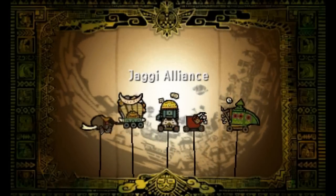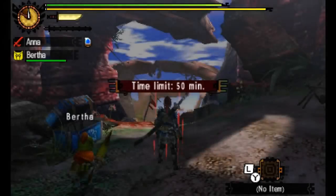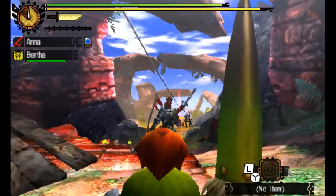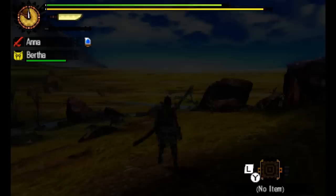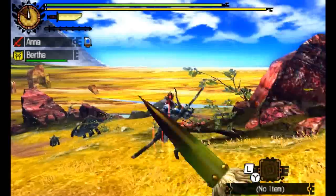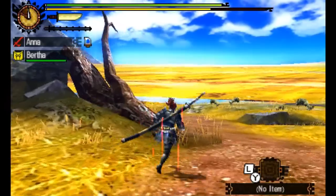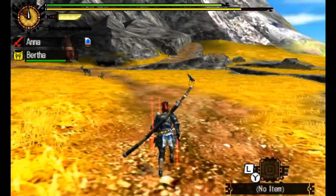We're heading forth now to meet this Great Jaggi and mete out some punishment on him. We'll firstly get some items from the chest — the standard four items: whetstone, ration, potion, and map. Our yellow stamina bar is already quite high. Anna here is equipped with a katana — a fast moving weapon with a rather useful combo attack. It allows you to stay fast on your feet whilst dishing out decent damage, and it has the ability to fill up a special charge bar and unleash a super attack of sorts.